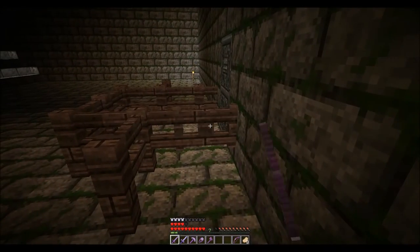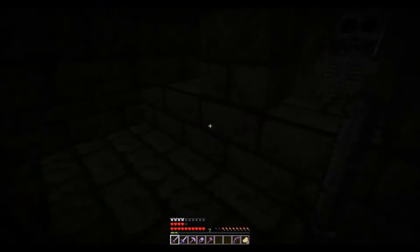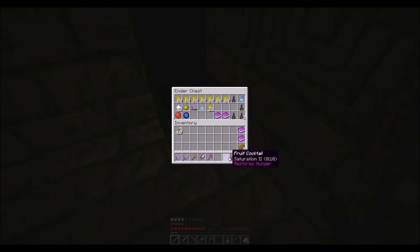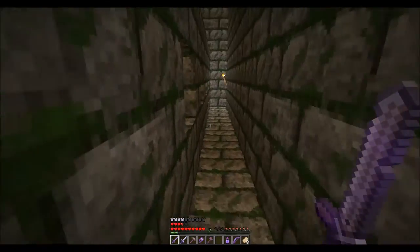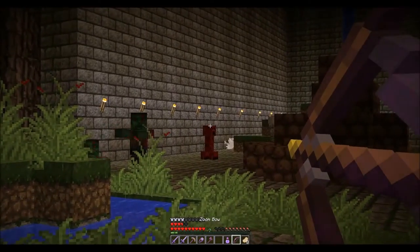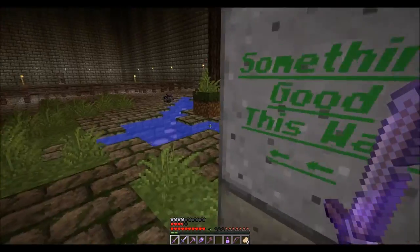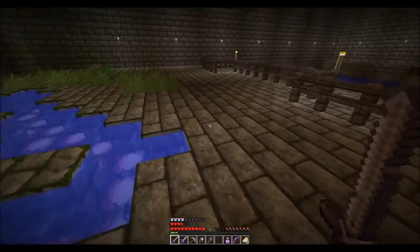I didn't realize that these would open like this — I thought there was a button. But I did discover two things. Thing one: this. Thing two: this. I'm gonna want that later. So this next part is gonna be very, very, very painful for both me and you guys to watch. Look at all this stuff. I'm gonna try and pop that creeper before it kills me. Something good this way — yes, there is actually something very good this way. I don't remember what it was, but it's very good and we're gonna go get it anyways.